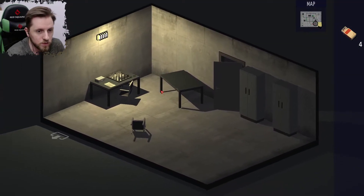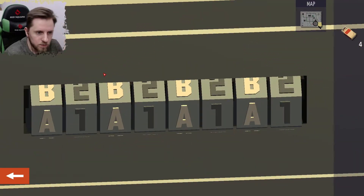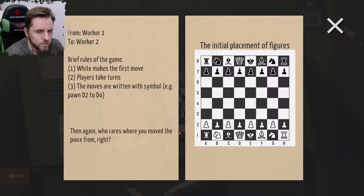Lounge room — we have opened it. It's a shortcut, apparently. A1. This is a checkmate. Chess. From worker one to worker two, brief rules of the game: white makes the first move, players take turns. The moves are written with symbols, for example pawn to E4, then — who cares where you moved the piece from, right?